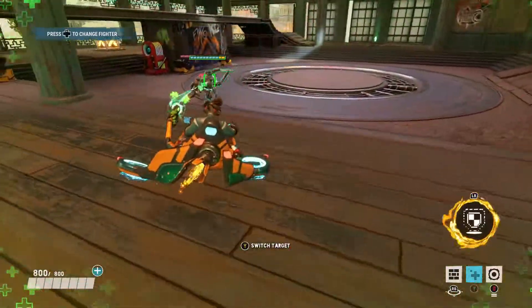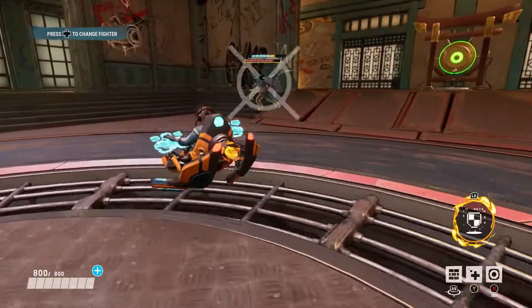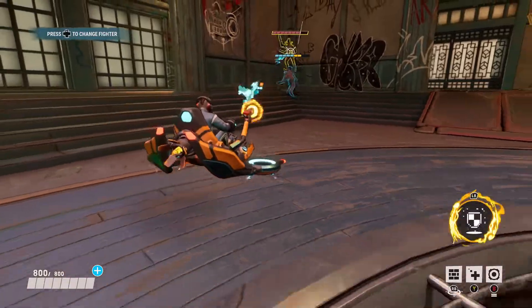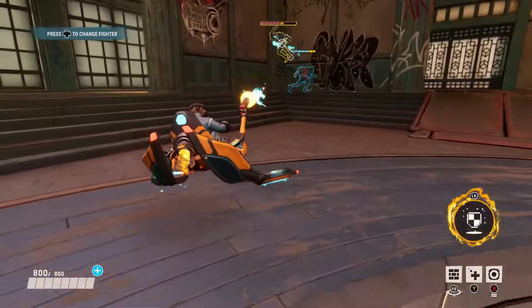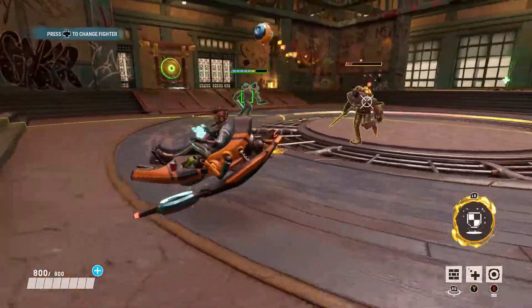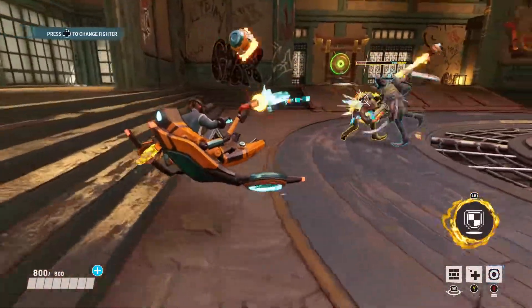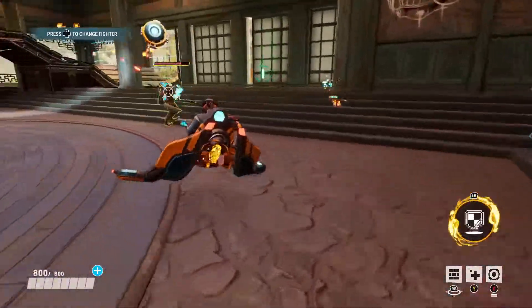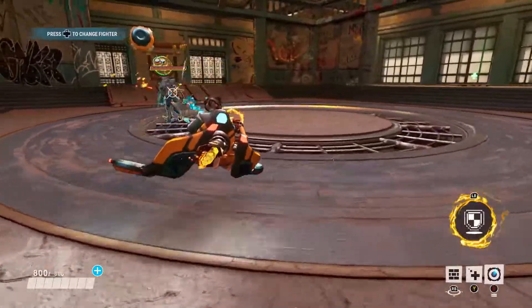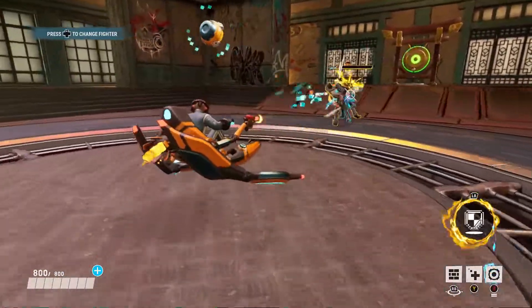Always remember to use Recharge because this is what keeps your team alive. The Bot ability is not too great - you throw it on yourself or an ally and it just fires at enemies. It doesn't do a ton of damage, so I wouldn't focus on it too much over your healing. Just throw it out every once in a while since it has a 14-second cooldown. It's a weak ability, but it does give your team a ranged attack on top of their head. It could catch someone off guard and finish them, so it's still somewhat useful, just don't prioritize it.